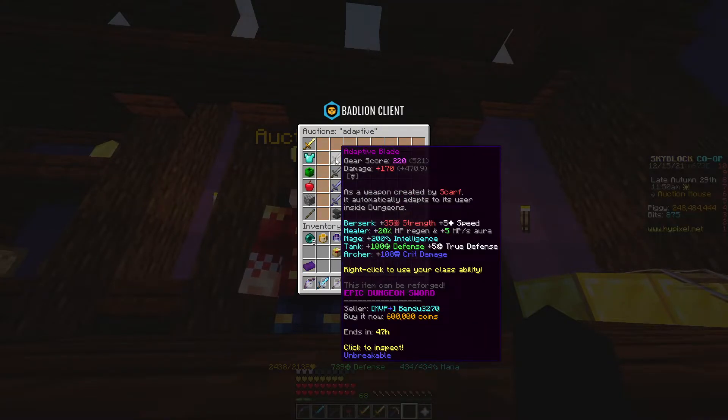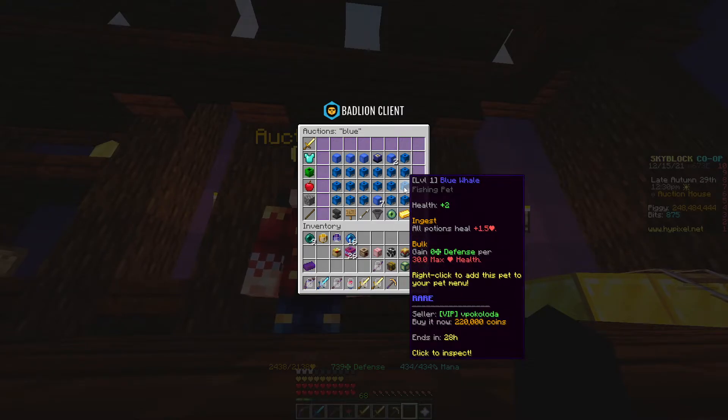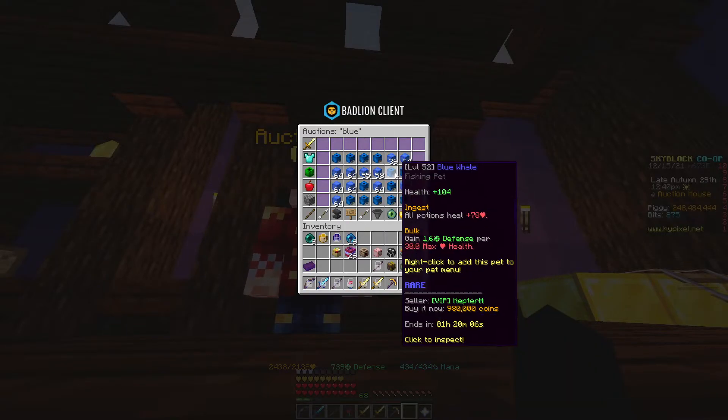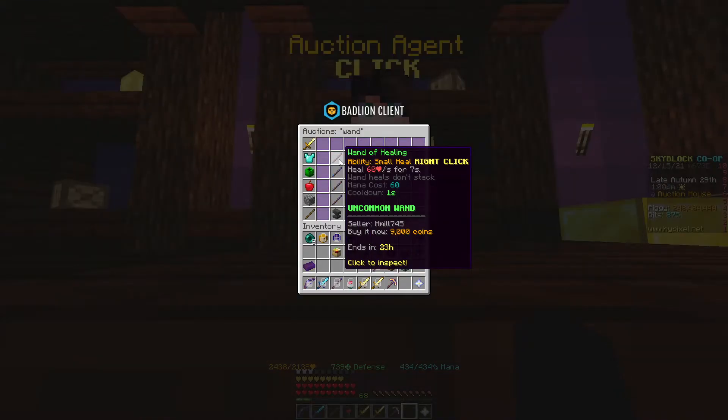For the weapon, I would say Adaptive Blade is probably the best, unless you can afford a FOT. If you can afford a FOT, go for that — it makes your damage higher and your clears a little bit easier, though you are a tank so it doesn't matter too much. Definitely go with this if you can't really survive in higher floors. For the pet, you can get a Blue Whale — hopefully a Rare — and make sure you get the highest level possible you can afford, around level 50 or so. Any accessories like Wand of Healing are nice additions but not necessarily needed.